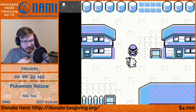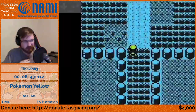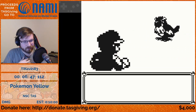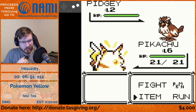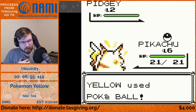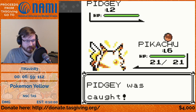Now that we're back in Pallet Town on our way back to Viridian City, we get an encounter. This encounter has specific level and stat values to generate another specific encounter later, and it's also necessary to avoid freezing the game.